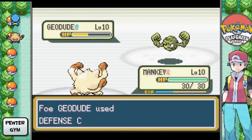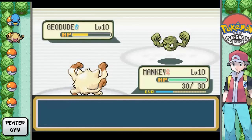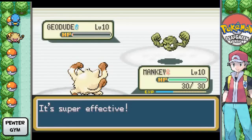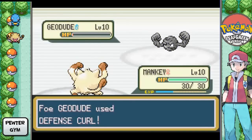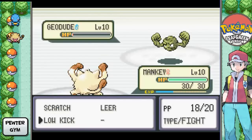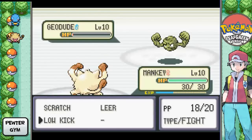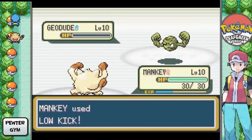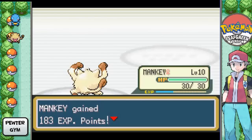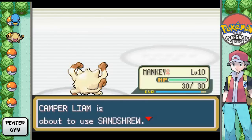You can see Low Kick is super effective against him. Defense Curl — the poor man's Harden. There goes Geodude. This should be pretty easy. My headphones keep falling — hold on. It's pretty annoying. Anyway, yeah, this should be a pretty easy gym clear through here, mainly because I have two super effective moves.